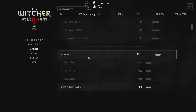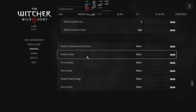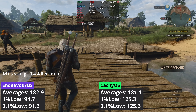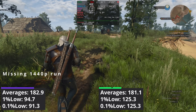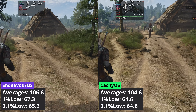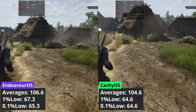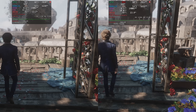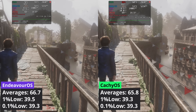Witcher 3 was running using Wine, as Proton seems to lose performance. At 1440p, Endeavor OS had a technical lead with 1.8 more frames on average, but CacheOS had a 32% lead when it comes to 1% low values. At 4K, the tables turn — Endeavor OS delivers better averages and 1% low values, but the difference is so small it can be called a tie. In Clair Obscure, both distributions deliver the same results, with Endeavor OS technically ahead by 1 or 2 FPS at both 1440p and 4K.